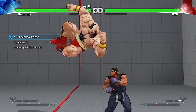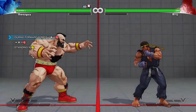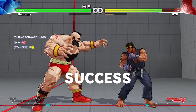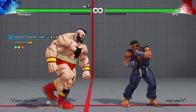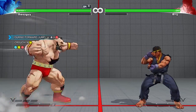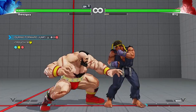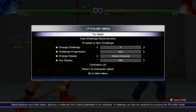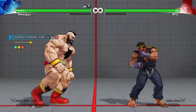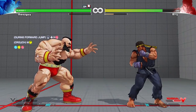What's this Flying Body Press? Nice! That took a bit. Alright, jumping forward. Crouch. Like that? Alright, cool. Like that, alright. Awesome. That was easy enough, actually. That's a lot of damage, too.